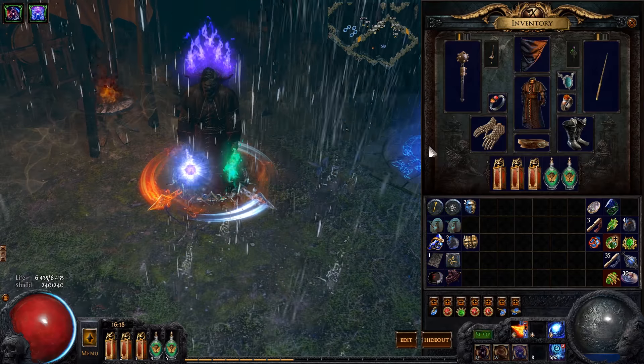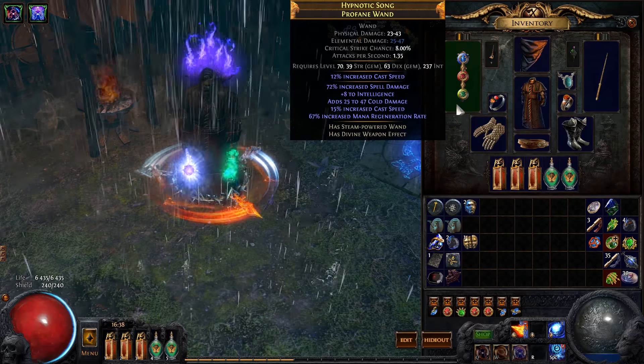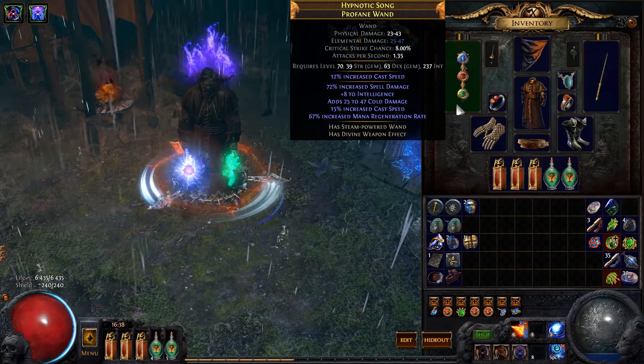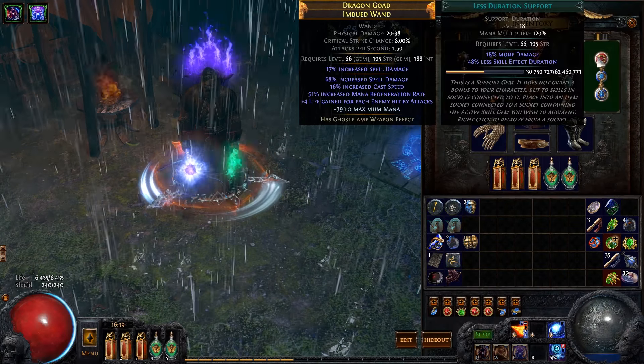I can start with my weapon. I'm dual-wielding two wands. The first one I have has high cast speed and high spell damage, and that's pretty much what you want on your wands. If you can get fire damage on them as well, that's even better. Try to get high cast speed, high fire damage, and high spell damage on all of your weapons.